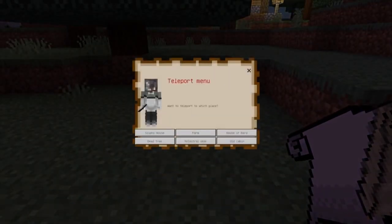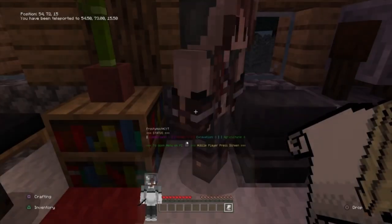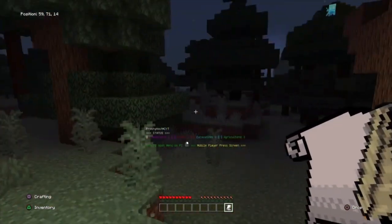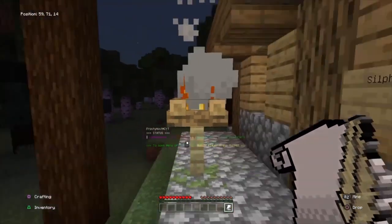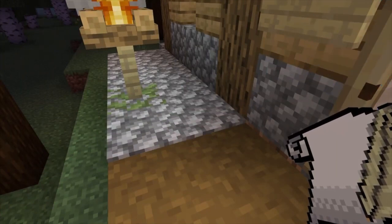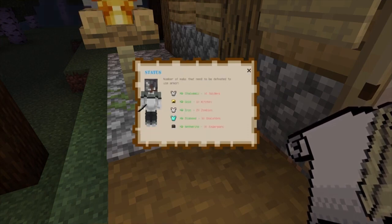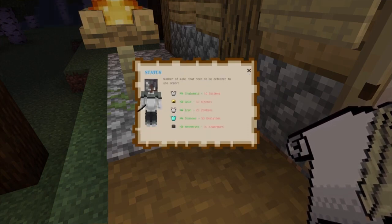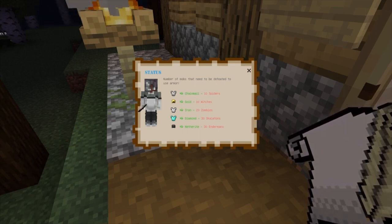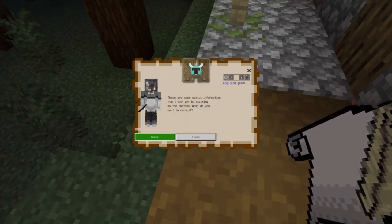So to teleport, you have to unlock all these teleports — you can't just teleport to them. This one is unlocked because it's the first mission you even get, so it's going to be unlocked automatically. Let's go to status. It's armor: you got chainmail — 10 spiders, gold — 10 witches. Pretty much you have to defeat these mobs to use that armor and those tools.